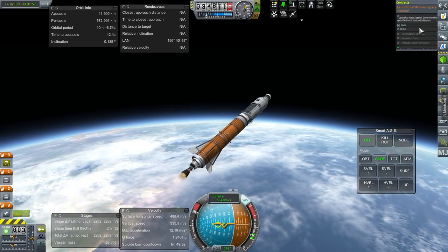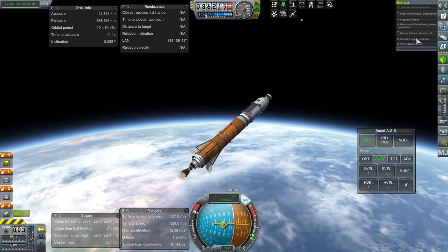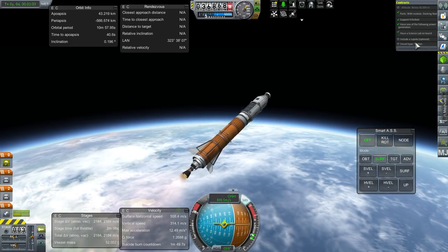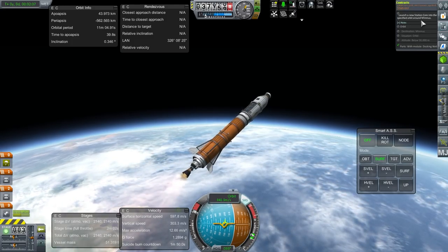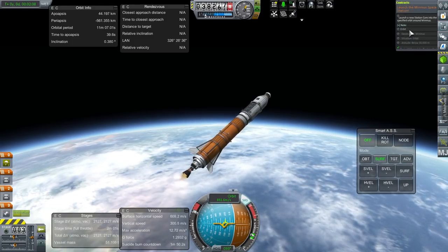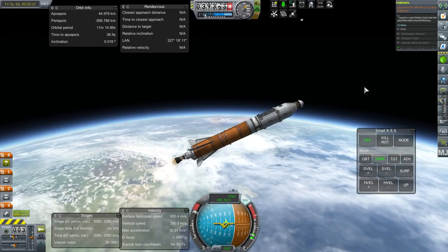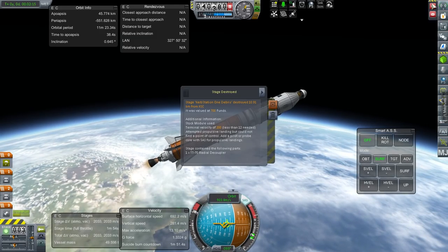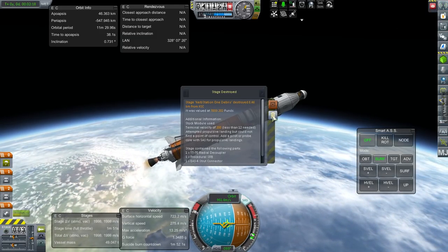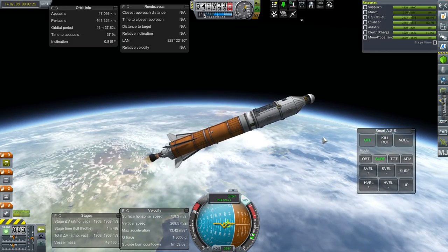Does the contract see that I've got all the things? It says cupola optional — I hope it's really optional. It seems all right. Yeah, we lost the boosters. How annoying.